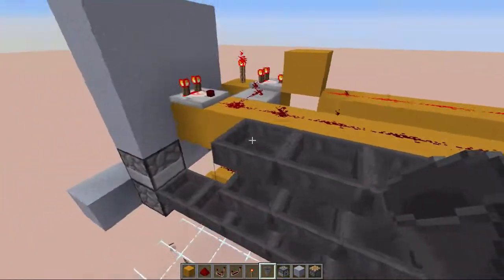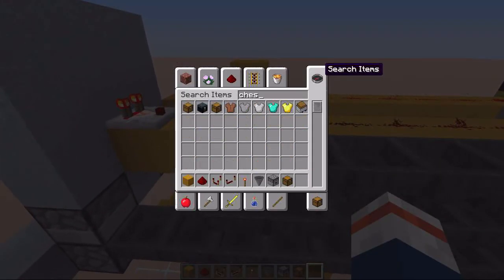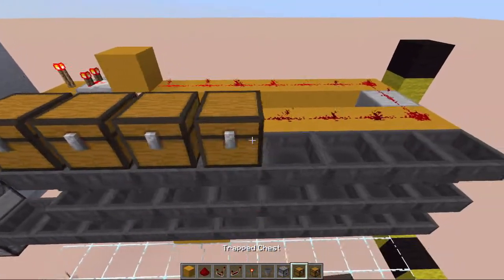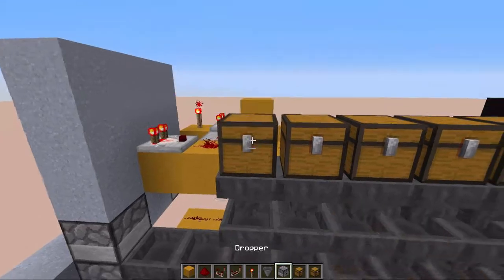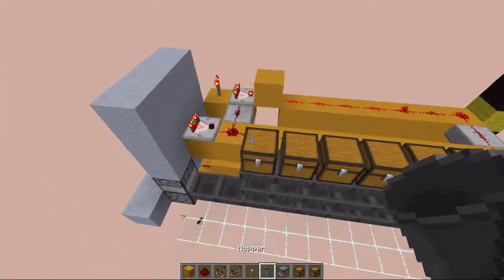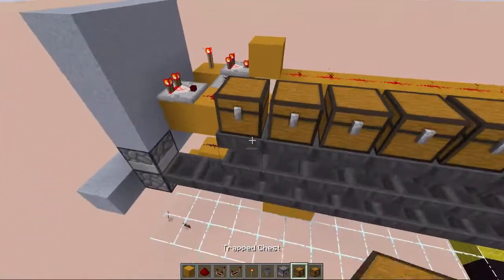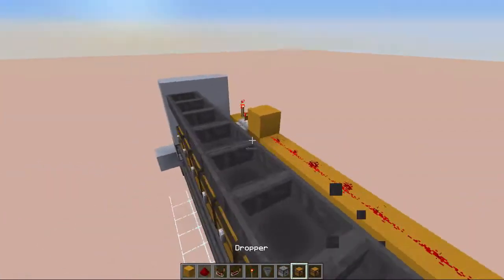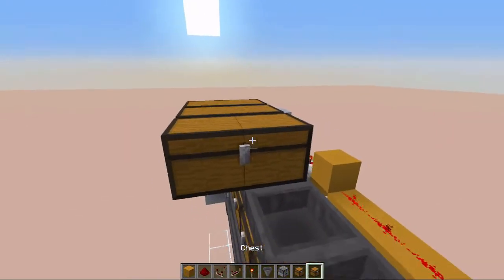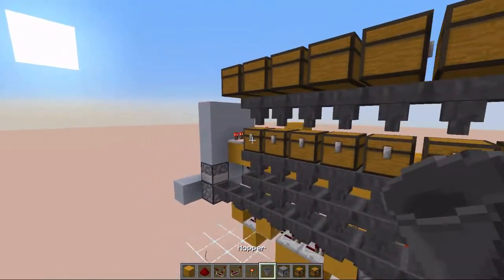From the back we want to count 10 and put chests on top. These have to be alternating chests and trap chests so you can configure each item with its own chest. If you want more storage you can always expand these to double chests — not two double chests side by side, but you can put double chests on top. They always have to be alternating.